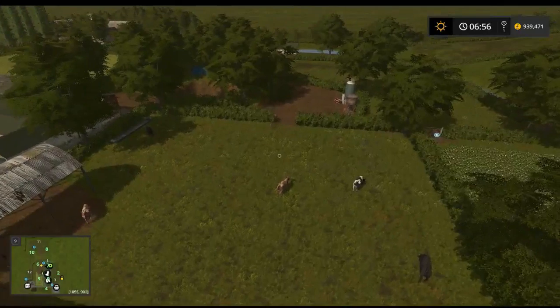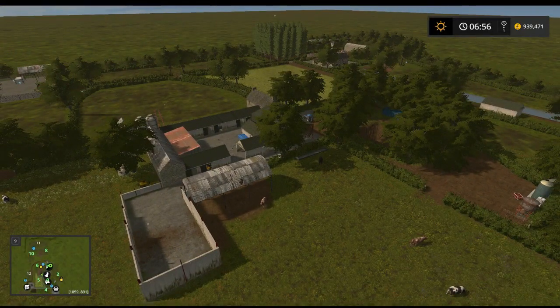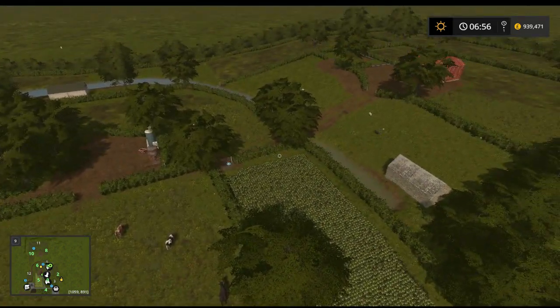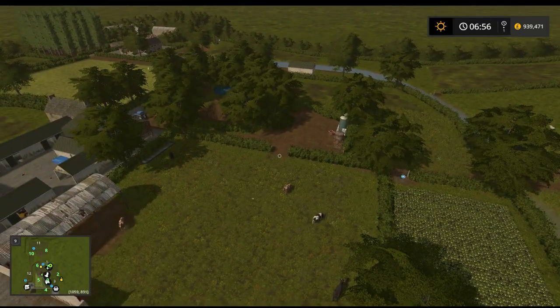So that is Park House Farm. Is there any idea of when it's going to come out? A couple of weeks - I'll probably send it off to Giants maybe Monday. A question Will gets asked in the comments: is it going to be on console? No. So you heard it here from the map creator - it's not coming to console.